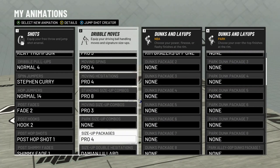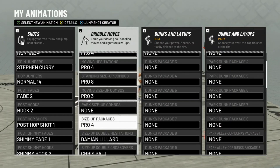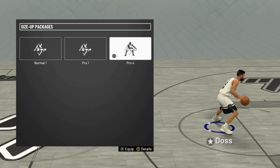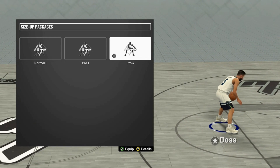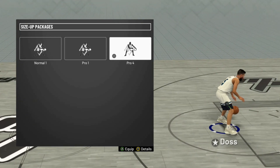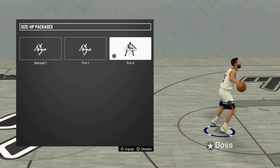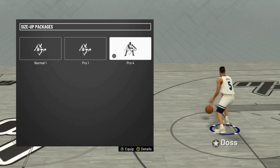For the Park size up combo, I can't really use that because I'm a sharp first. For size up packages, I use Pro 4, and I like this one a lot because you get that little fast hop, and whenever you do a step back I like all these animations. So I use Pro 4 for size up packages.